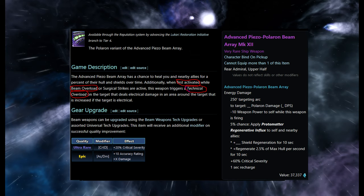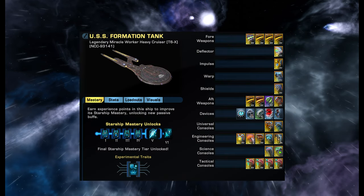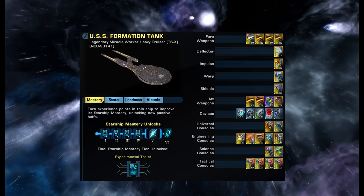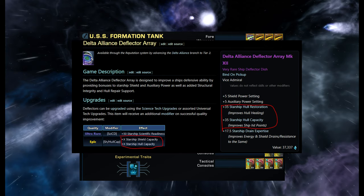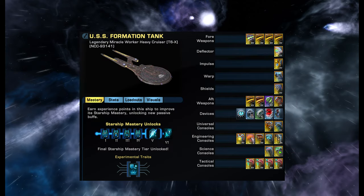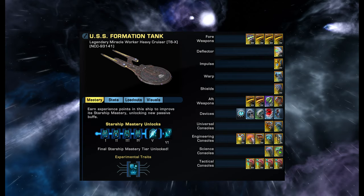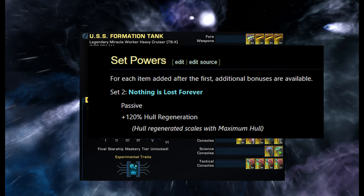When you activate beam overload — because this is a beam overload build — you will get an extra ability called Technical Overload, which is really good in PvP. For the deflector, I've gone with a Cailing deflector which adds some crits and I've modded it for extra hull. Another option would be the Delta deflector from the reputation store as that adds extra healing and HP. For impulse engines I've got the prevailing fortified ones, so every time I activate a heal I get a speed boost. Warp and shields is the two-piece from the Disco rep, which gives some extra healing.